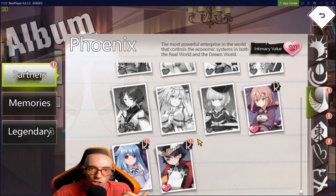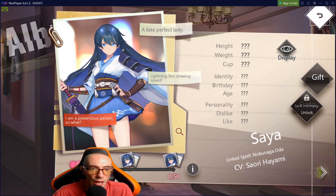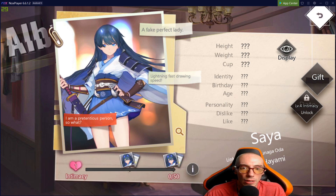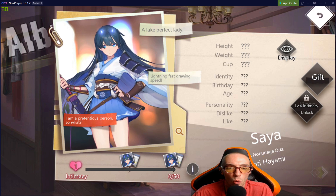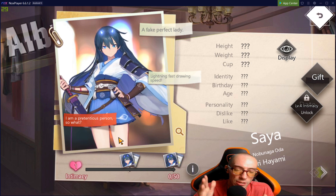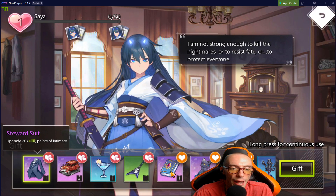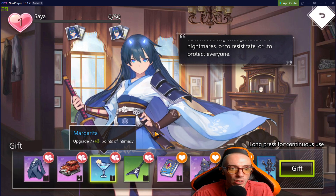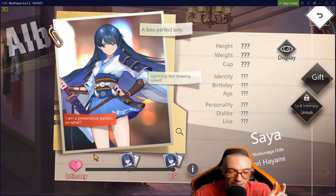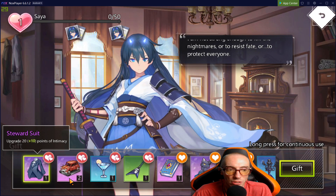Aside from reading their story, you also have the Intimacy level. There are little gifts you can acquire in the game and give to your characters. This is the number-one thing — you take care of your girls and they take care of you. Click the gift button, and here are the gifts. You give your character a gift and it increases the intimacy level, which is important because as you increase it, you unlock extra buffs for them.